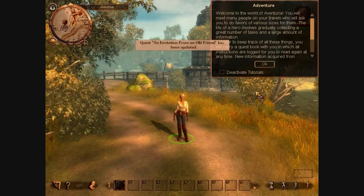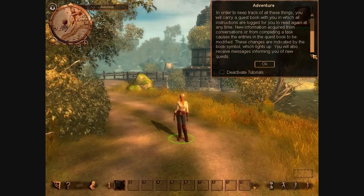Quest — Invitation for Nobleford. Welcome to Adventuria. You will meet many people in your travels and ask them to do favors for you. The life of a hero involves gradually collecting a great number of tasks and a large amount of information. In order to keep track of all these things, you will carry a quest book with you in which all instructions are logged for you to read again at any time. New information from conversations or completing tasks causes the entries in the quest book to be modified, indicated by the book symbol which lights up. You will also receive messages informing you of new quests.